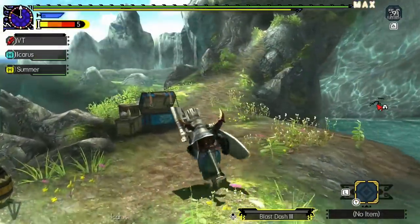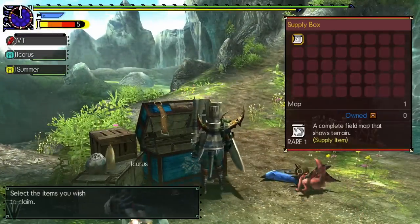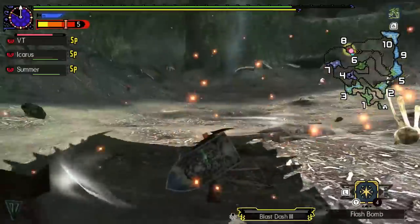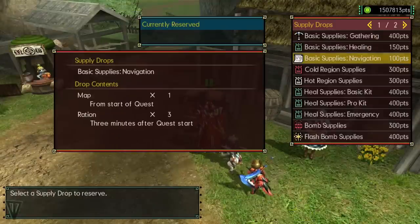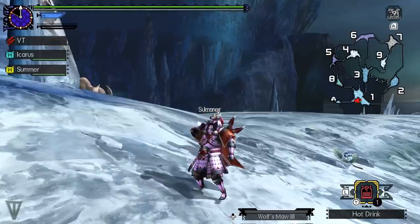When starting at base camp in higher G-rank, you won't get any supplies right away, so be sure to bring everything you might need. Supplies will arrive a few minutes into the quest, so if you want to bring a far caster to run back and grab them, you can. Alternatively, once you unlock the Soratorium Lab, you can pay for supply drops that land at your position or nearby — be sure to grab these quickly, as they will disappear.